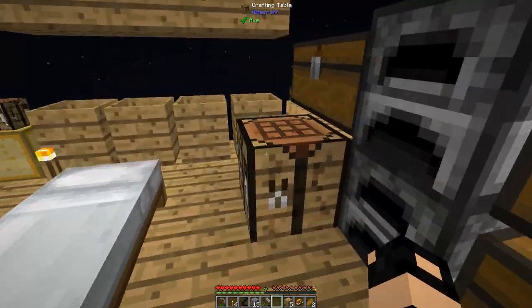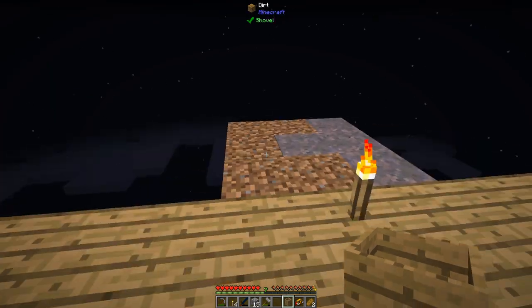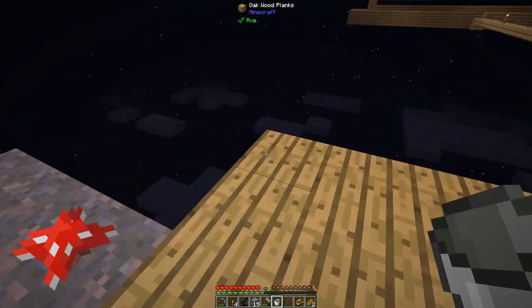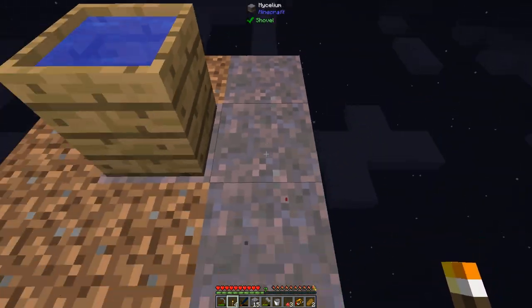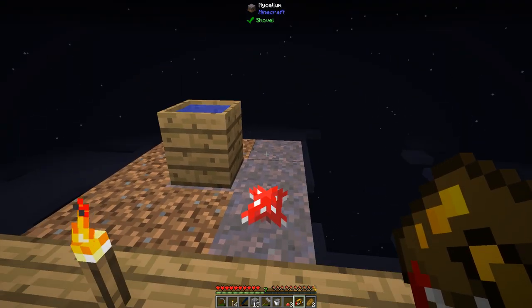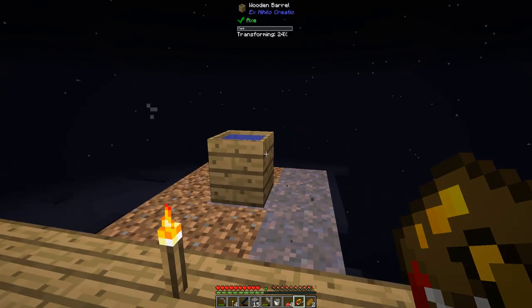Now this over here - the mycelium is spreading but I need to make a barrel. Put a barrel right in the middle and then get some water. It should start transforming into witch water. Perfect. And that will grow mushrooms on the mycelium. I need a brown mushroom for the quest I believe. Yep, one of each. So it should spawn. I'm just getting a red one though - they both should spawn.